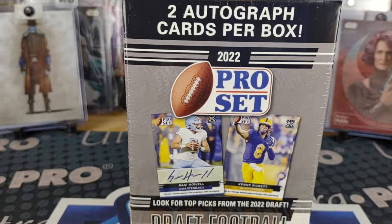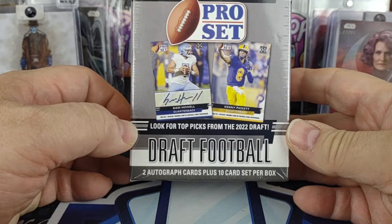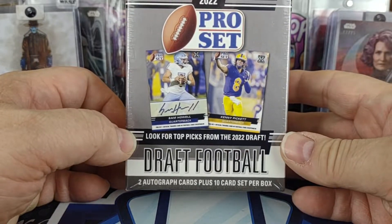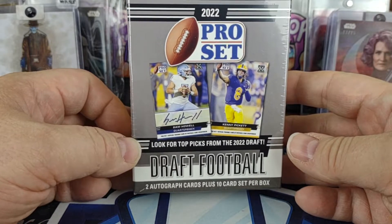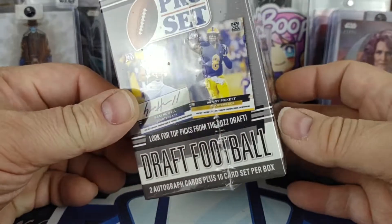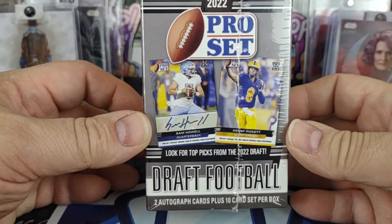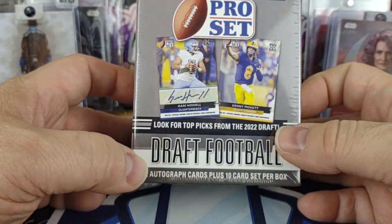Welcome to another break here from Bounty Hunter Breaks, this is Boba Fetme. This morning I saw a new retail product — I did Leaf Draft Football about a week ago, and this is also produced by the Leaf card company. It's the old Pro Set name.